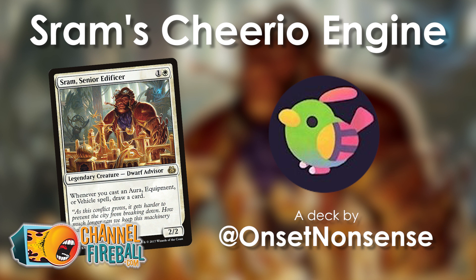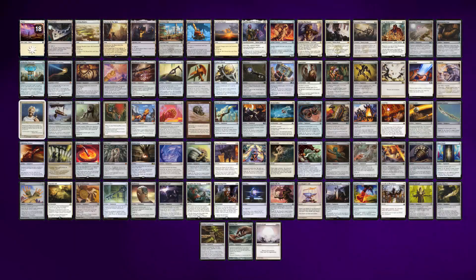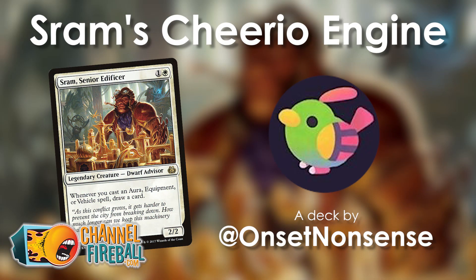Time for 5 Minute Deck Tech, and this time it's with Sram Senior Edificer. This is one of the most one-dimensional cards you're ever going to come across — it's the backbone of a modern combo deck. Can we port that combo into EDH? Well, Onset Nonsense thinks so. They've sent in a list that is very linear. You're going to see that this deck does one thing and one thing only, but it does it very well indeed.